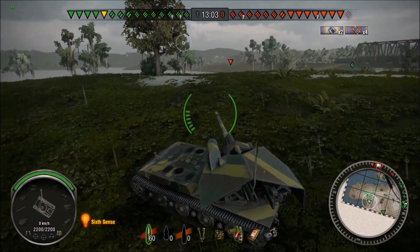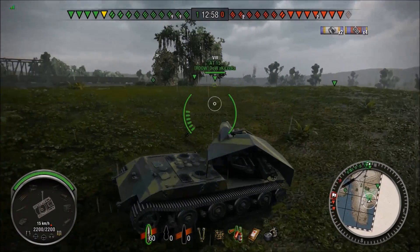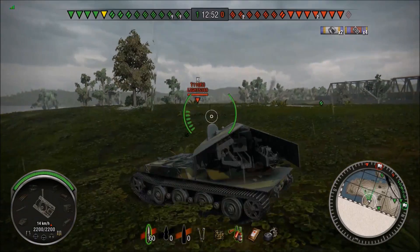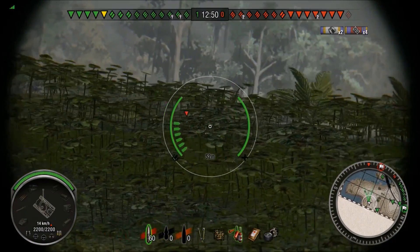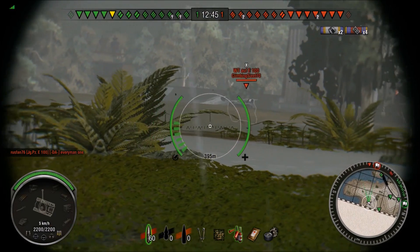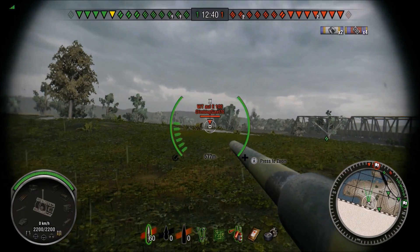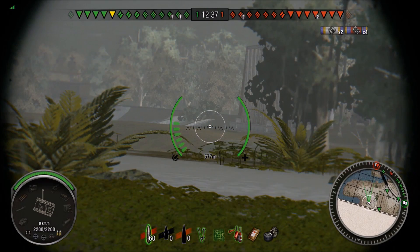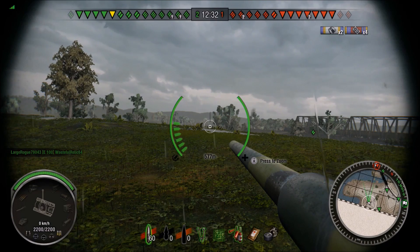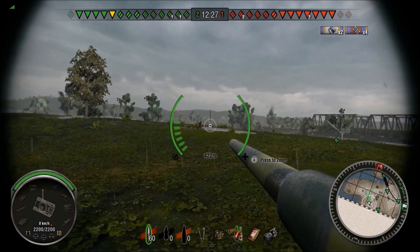Whenever I've played around with the 150mm, I loaded up HE — that was a tip from Mobius. It is true, it's much more fun. Playing the Waffenträger with HE loaded on the 150mm, you're pretty much just doing splash and end up doing about 300-400 damage per shell. It's workable, but of course you still have that 45-second reload.